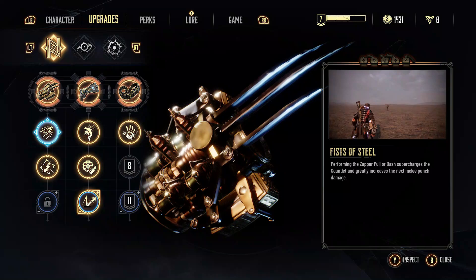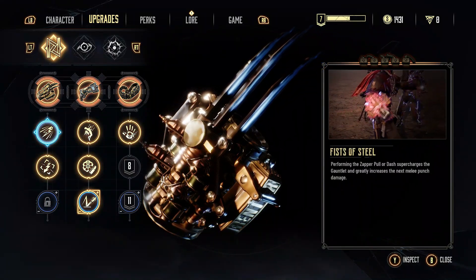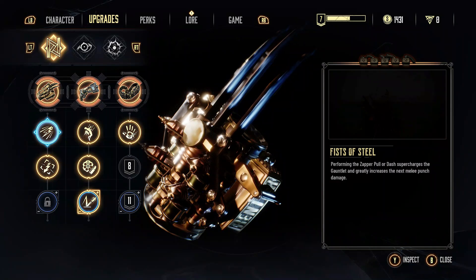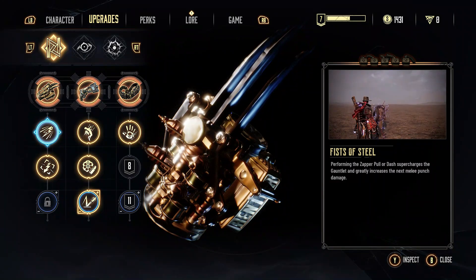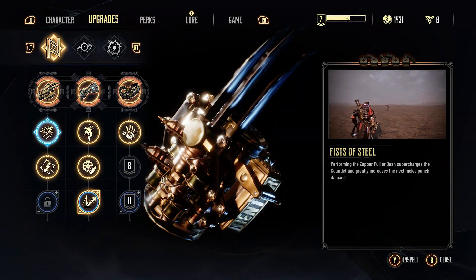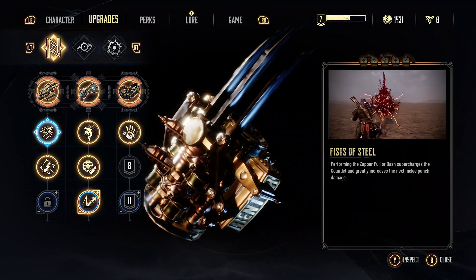For the gauntlet, you're going to want to upgrade the first and second ones. The first one: performing the zapper pull or dash supercharges the gauntlet and greatly increases the next melee punch's damage. This means you get a nice chunky bit of damage on your next punch, often killing things outright, and if not, you'll be able to go into a combo that will finish them off anyway.